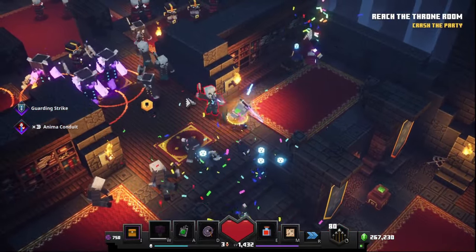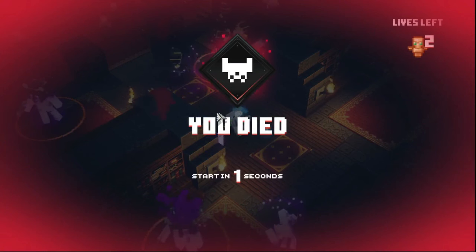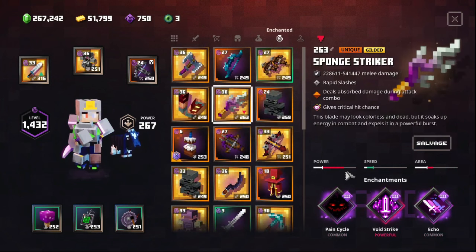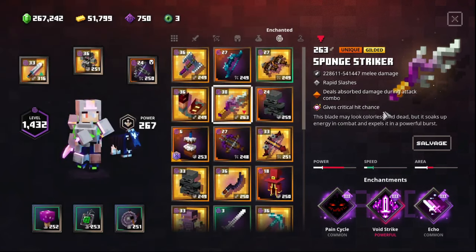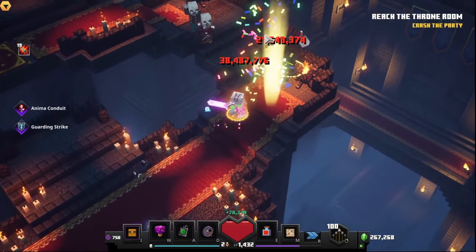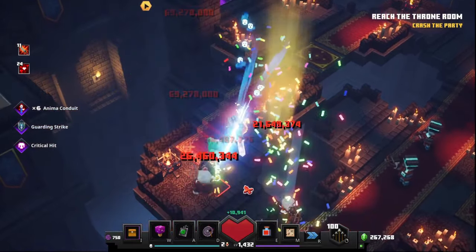An enchanted one didn't even survive. These ones might though — oh wait, they probably had Thorns. It still deals minus one million damage but it's still way more than the Sponge Striker, and that uses like 12 bugs — the Pain Cycle and Sponge Striker bug, Void Strike which is a bug itself, Echo to make it even more buggy. Two of the enchantments on this sword aren't even damage enchantments and it's still dealing way too much damage and one-shotting practically everything.